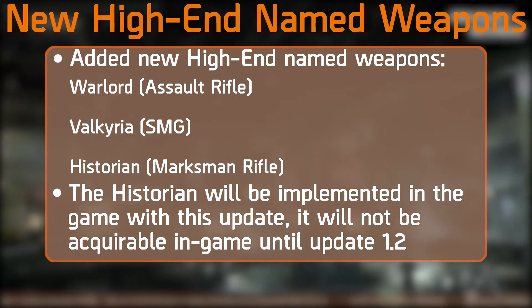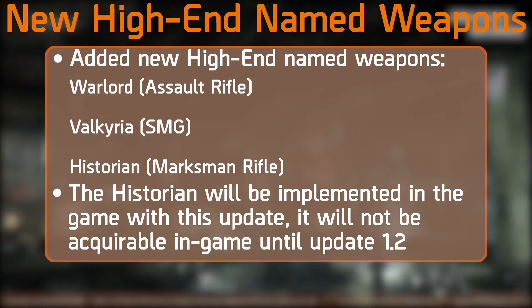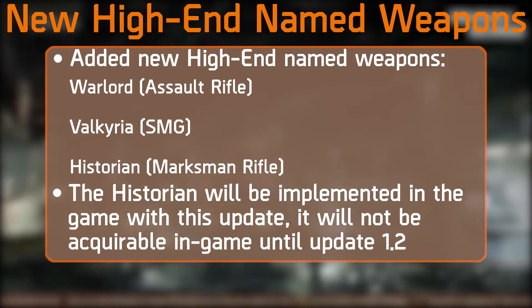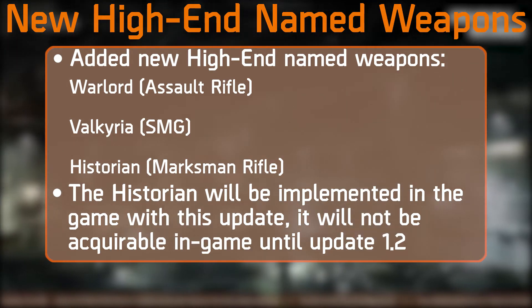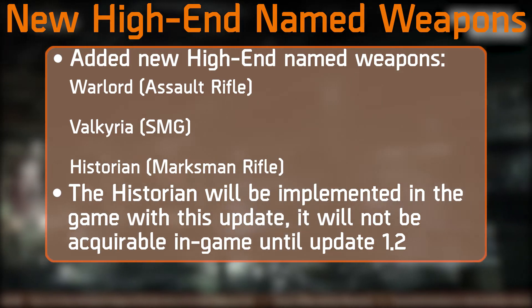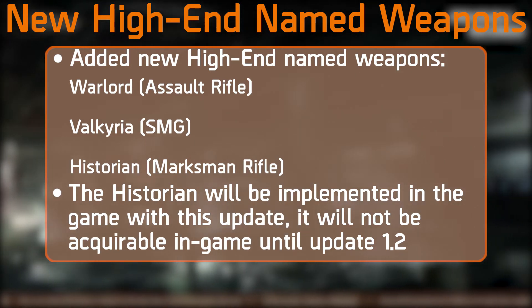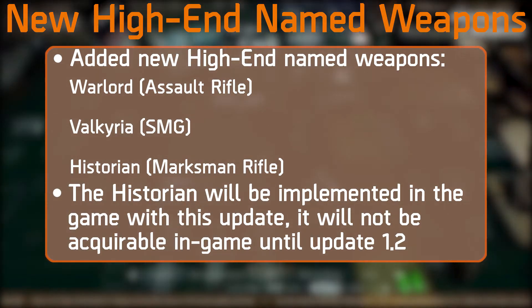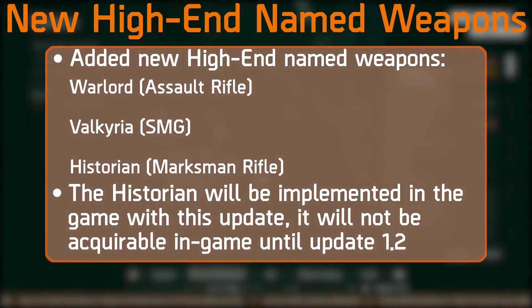Next, they will be adding new high-end named weapons: the Warlord, which is an Assault Rifle; the Valkyria, which is an SMG; and the Historian, which is a Marksman Rifle. Though the Historian will be implemented with this update, it will not be acquirable in-game until Update 1.2. So all you snipers out there, you'll just have to wait a little longer.